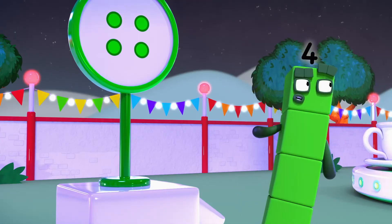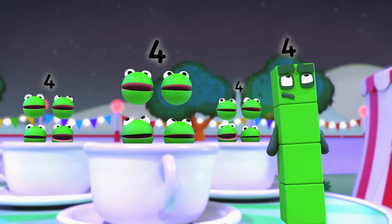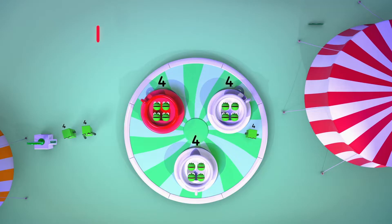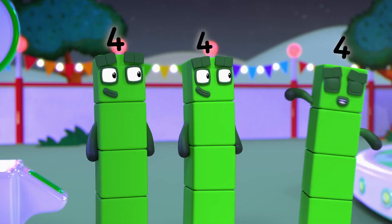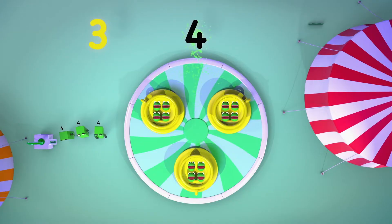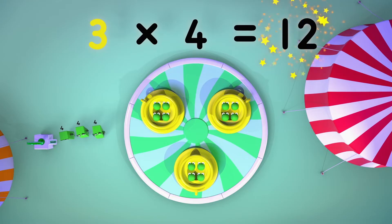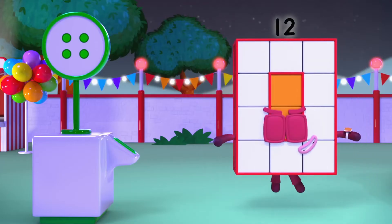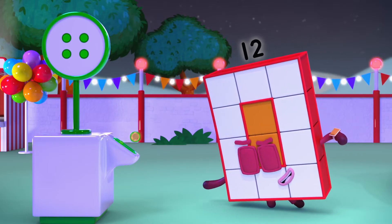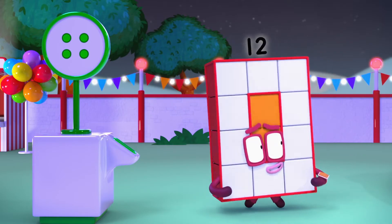Now, how many ride tokens do you need? Look at it this way — how many cups are there? One, two, three. Three cups. And how many riders in each cup? Four! So that's three lots of four. Three times four equals twelve. Twelve tokens. And off you go.